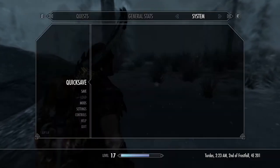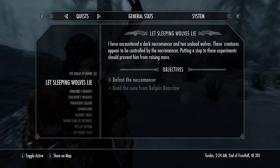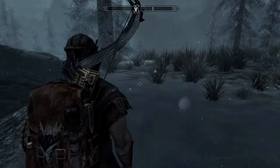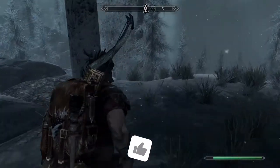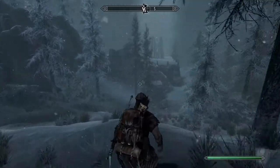Let's go ahead and read the description of this mission. 'I found a stray gem — an otherworldly voice is commanding me to bring it to Mount Kilkreath.' Alright, let's get our bow out just in case somebody wants to get froggy.